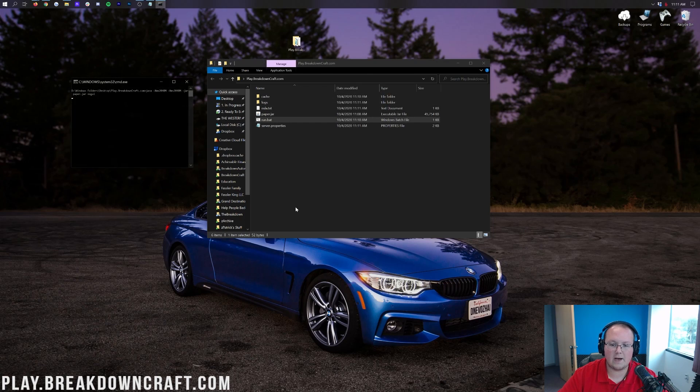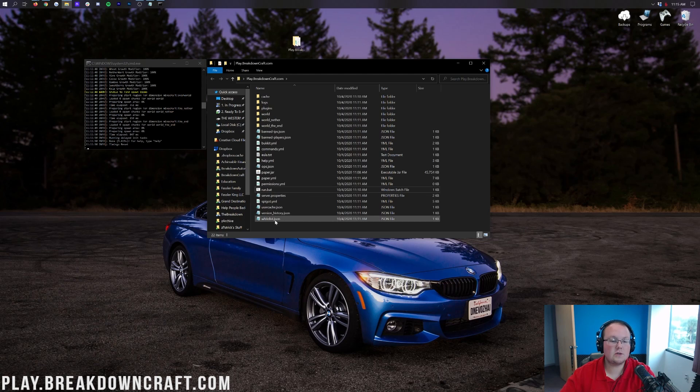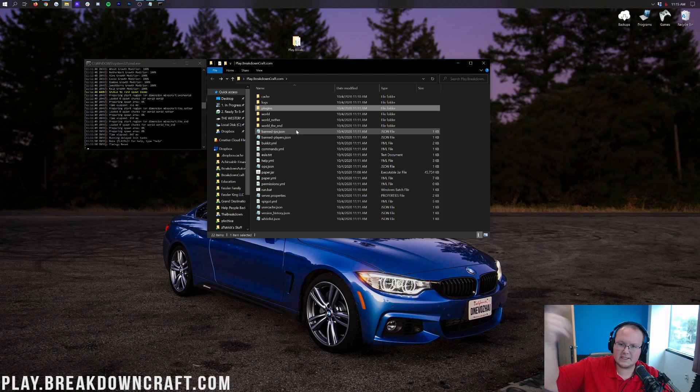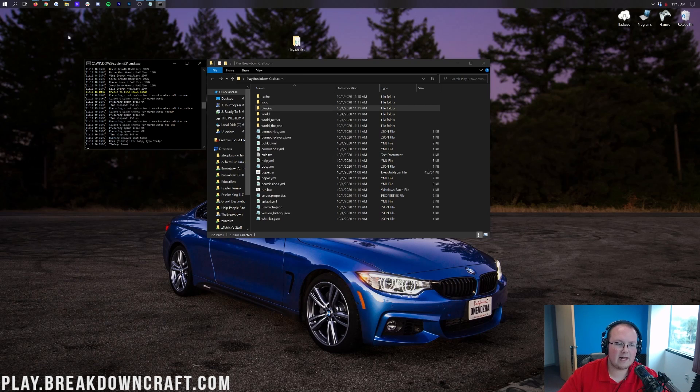Now double-click run.bat again and your server will start up. I'm going to do a jump cut here. Once your server is started up, you'll see 'Done' at the end of the console. Your server is now set up, but only you can join it at this point — your friends can't. If you just want to test plugins, you can do that. We have an in-depth video on installing plugins linked in the description and at the end of this video. But if you want friends to join, you'll need to port forward, which we'll cover in a second.